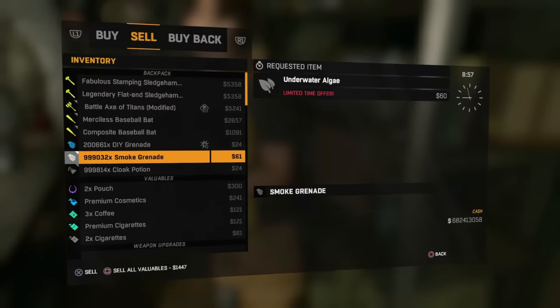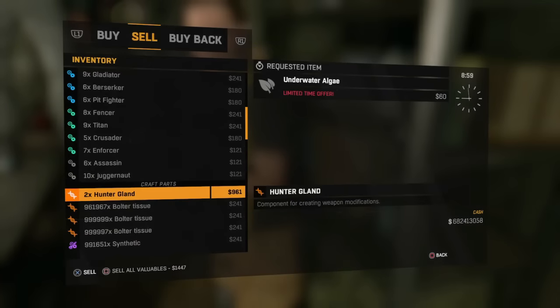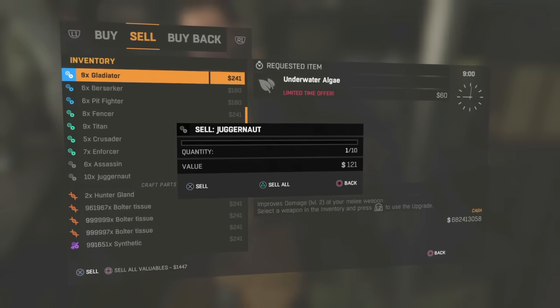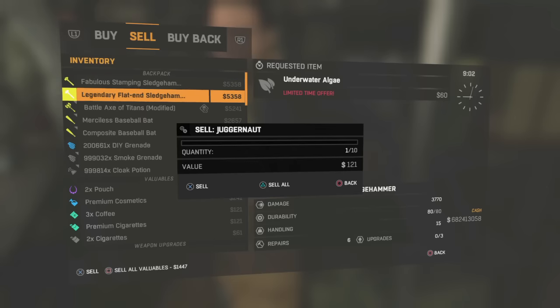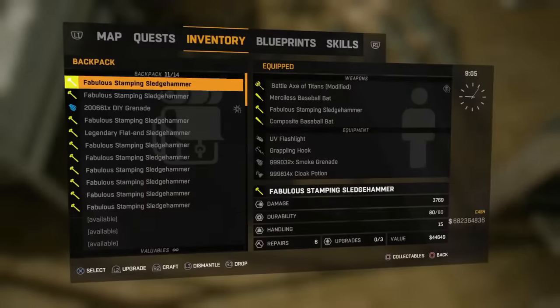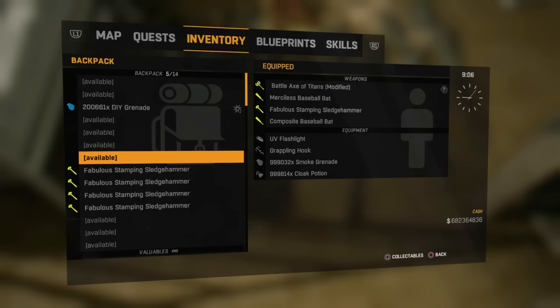Let's run through it again: press Square and X at the same time, then quickly press the touchpad after that — you need some practice on the timing. Then go up, press Triangle which says sell all, sell it, and buy back. That's how you duplicate.